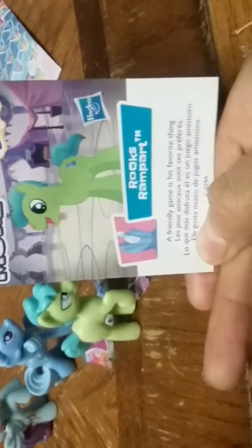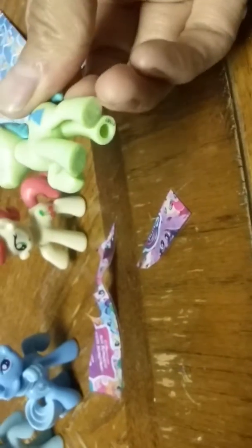I'll show you the two newest ones. This little one — Cherry's Jubilant. And then this little weirdo. This little one won't even stand, sadly. Oh, now he stands. This one is Rook's Rampart. A friendly game is his favorite thing. So these are the older ones, and these are the two new ones. They're kind of cute. They should have measured his legs when pouring into the silly stuff. As you can see, his legs are all bit off.